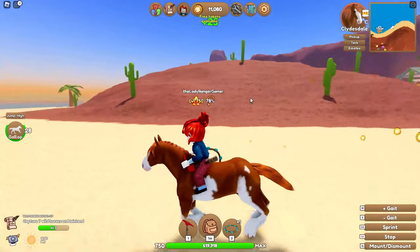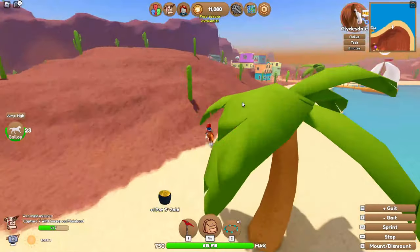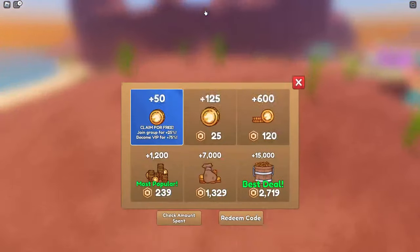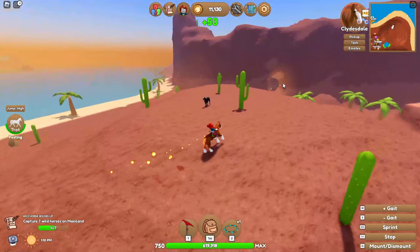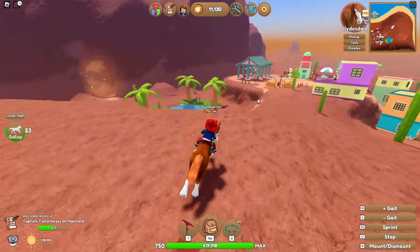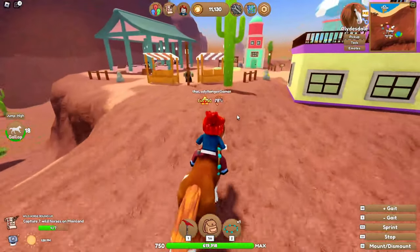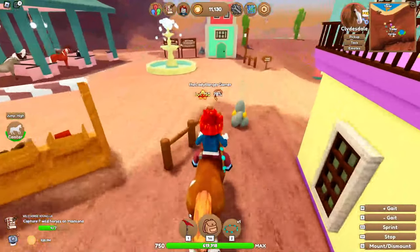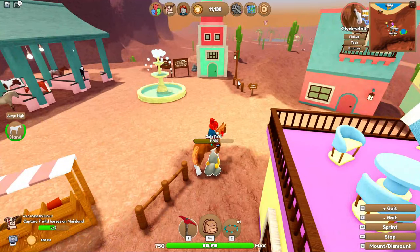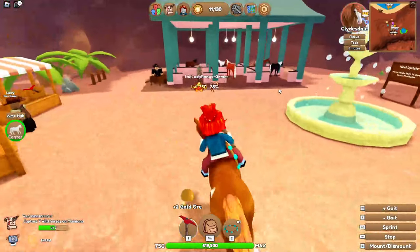Today we're going to hopefully find and acquire some rare horses. First thing — number one — catching them. We all know the theory. It massively helps, and I've found a massive difference in having a private server. It's kind of cheating because it costs real money, but getting a private server is a good idea because you get all the rare stuff and no one else has taken it.